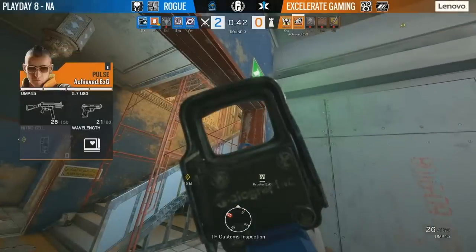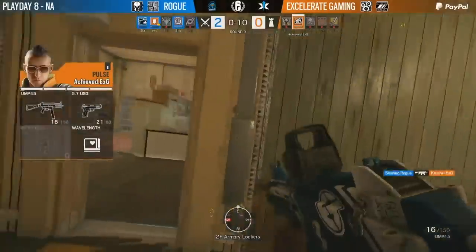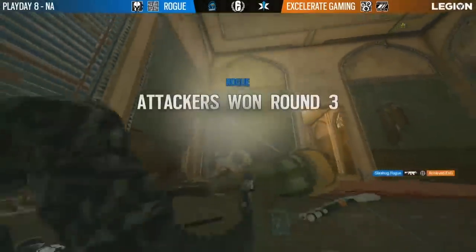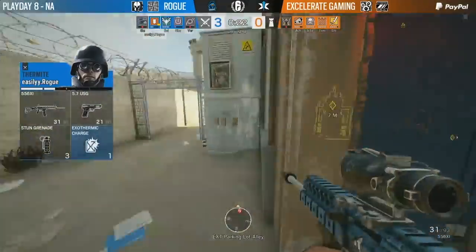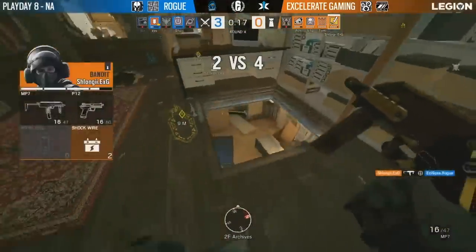Nitro cell in hand but no information to play off of — achieved nowhere near gave the information with his heartbeat sensor. Nitro cell in hand, should be able to rotate down — there he goes, he's got the hatch, he's got it all. But slash — what a shot from below! It's Rogue readdressing their attention towards a site push, but taking a lot of damage and not paying attention to bio.